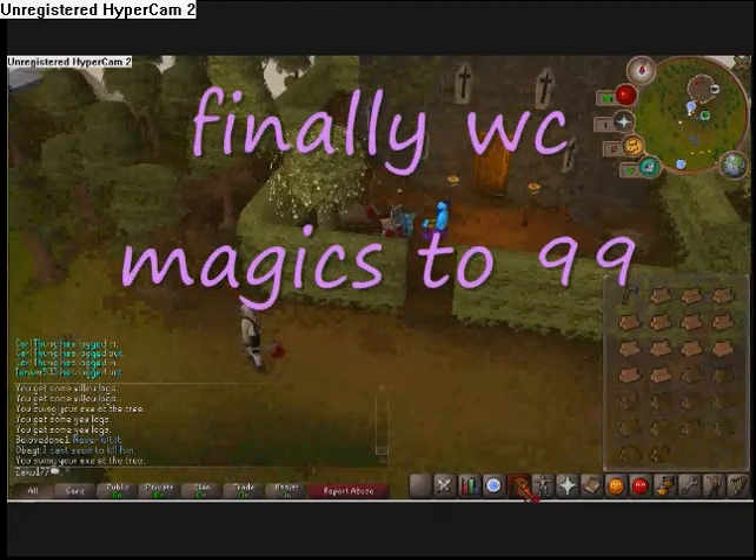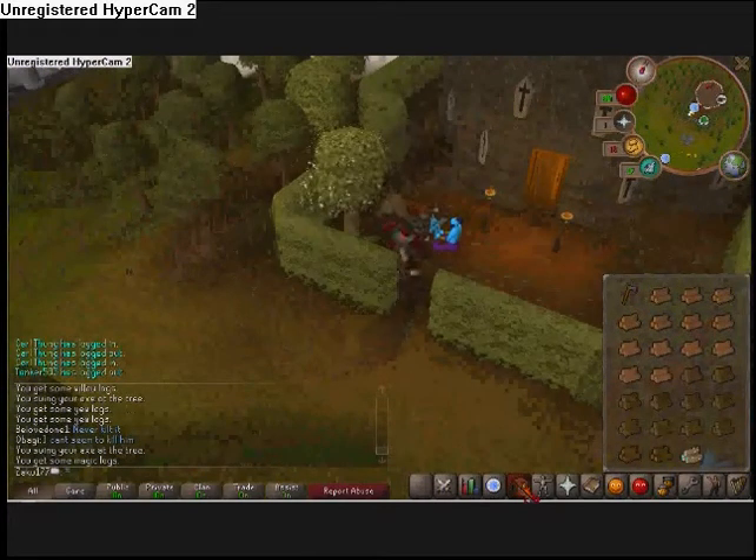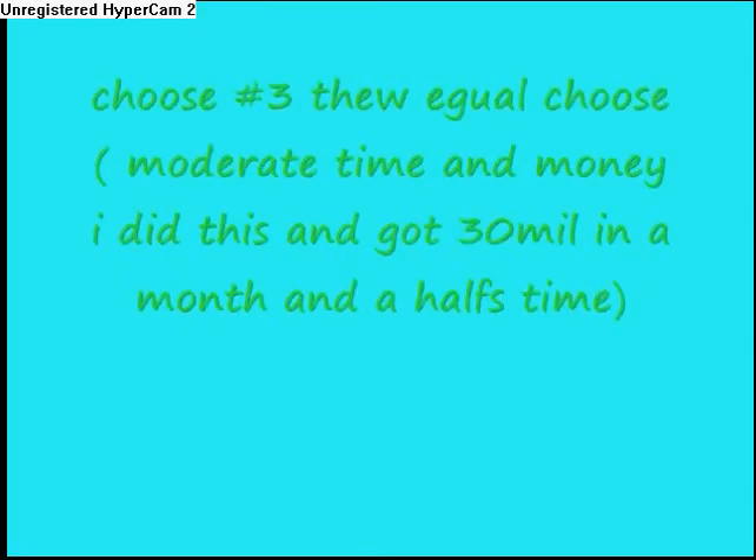Yews — they're west of Catherby. And magic trees are southwest of Seers Village — that's where magic trees are, southwest of Seers Village.